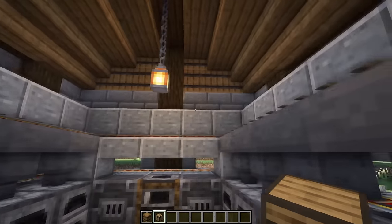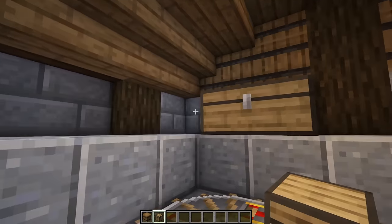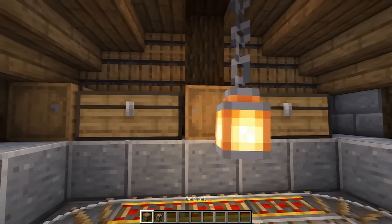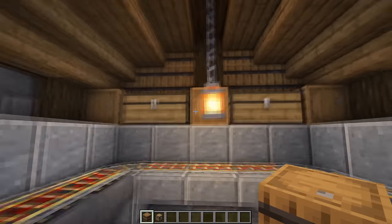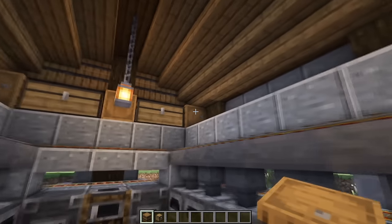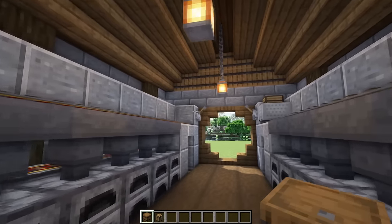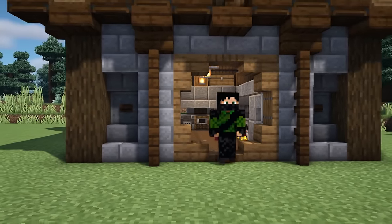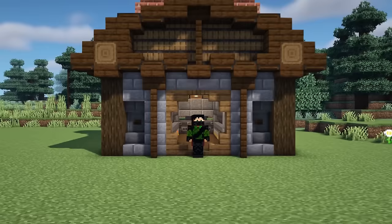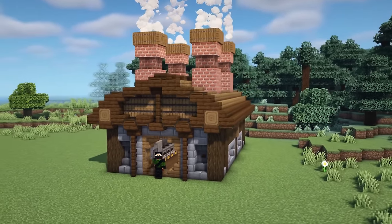The very last thing to do is add some extra storage up here on this top shelf. You probably won't need it considering half of the build is made out of barrels already, but it's a nice spot for some chests and some sideways barrels. That everybody is the super smelter tutorial all done. I really hope you enjoyed watching — thank you ever so much and I will see you in the next video. Bye for now.